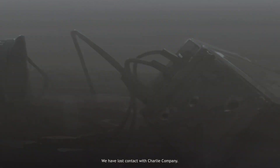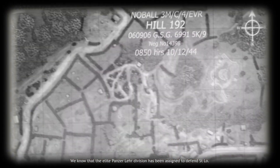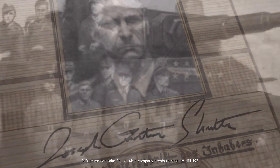We have lost contact with Charlie Company. Their orders were to take Hill 192. They failed. We know that the elite Panzer Lehr division has been assigned to defend St. Lô. Panzer ace Joseph Gunter Schultz has been spotted in the area. Before we can take St. Lô, Able Company needs to capture Hill 192.